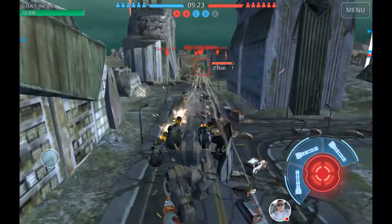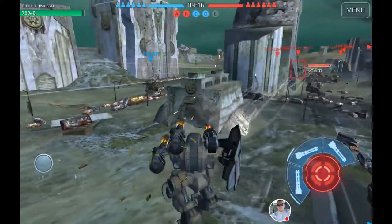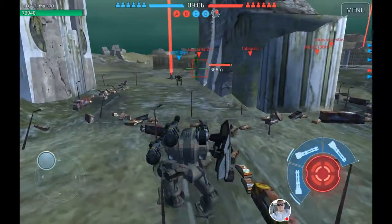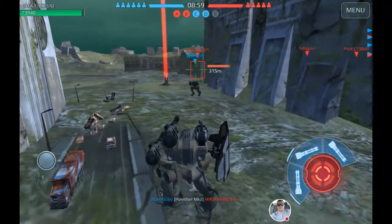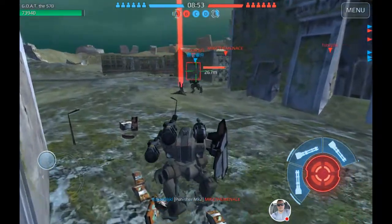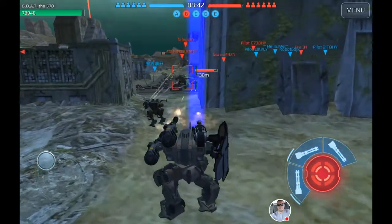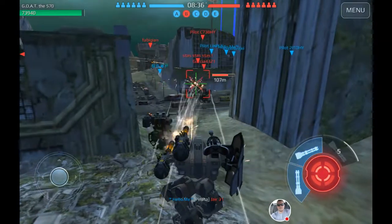You can lose by losing every one of your players, or you can lose by the other team controlling all the beacons. The same thing goes for winning - you can basically destroy everybody else, or you can run around quickly and capture all the beacons. The quick robots have no armor. Even though having a quick robot is important in the beginning, I feel like you can't get away anyways.